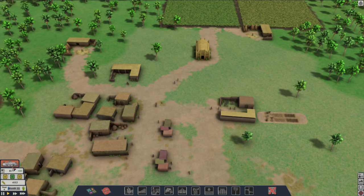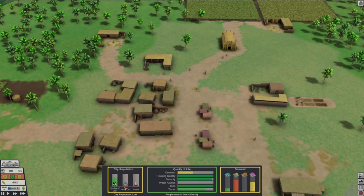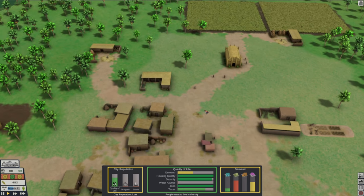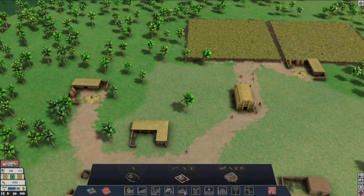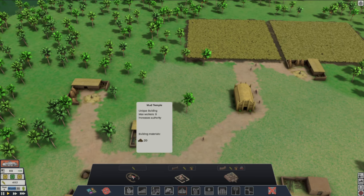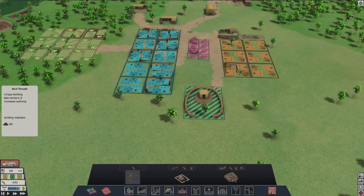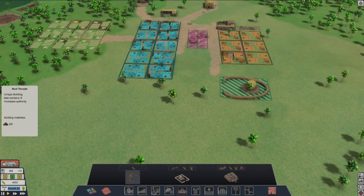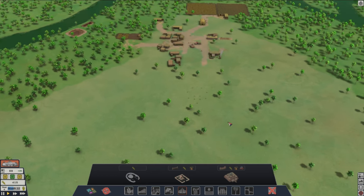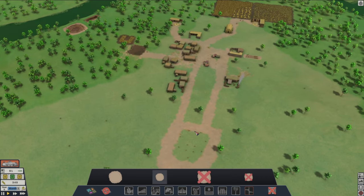Maybe we should build a temple — it might be another thing we could do to help with the reputation. Because if you look at our reputation right now, quality of life's pretty good, people still want to live in the city, but there's no temples or trade. So that might be what we need to do. Let's go over to where the temples would be — I think we'll just go with the basic one right here, because it's only going to require 20 mud.